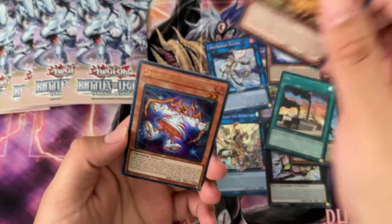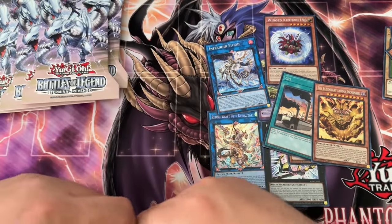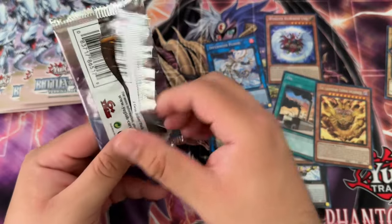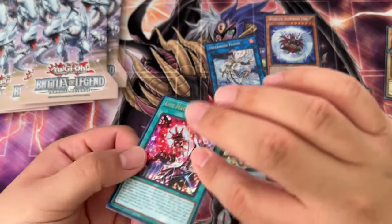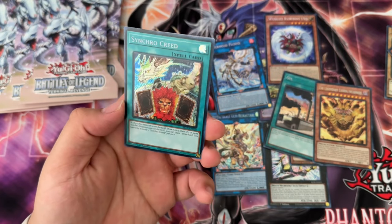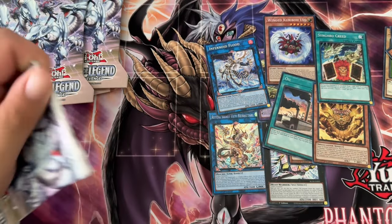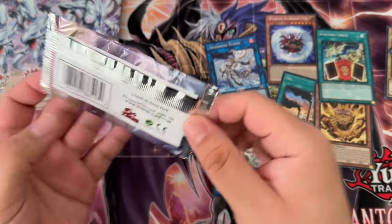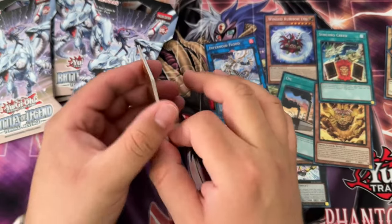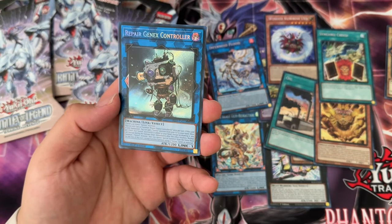Legendary Exodia Incarnate secret rare, Sprite Red. I actually haven't been paying attention to the ultra rares but I'm pretty sure I haven't pulled a Diviner of the Herald or a Sprite Blue. When I say there's a lot of short prints in here, I mean there are a lot of short prints. I wouldn't doubt that Magi is also shorted as a QCR. Anyways, four more blisters after this — nothing crazy — Synchro Panic, bunch of beast bodies, Repair Genix, Controller.